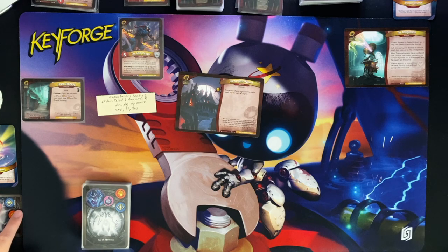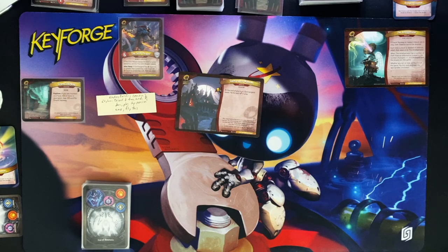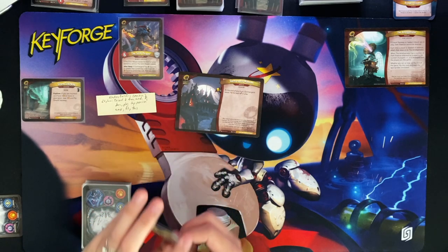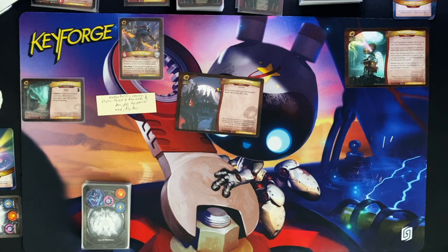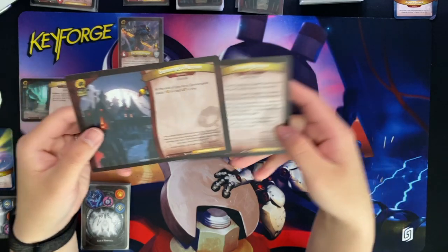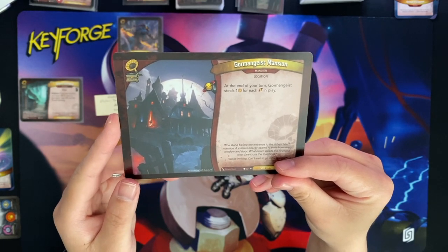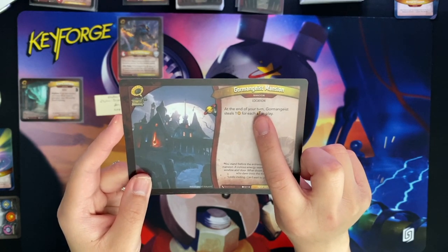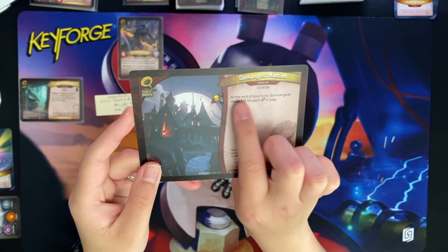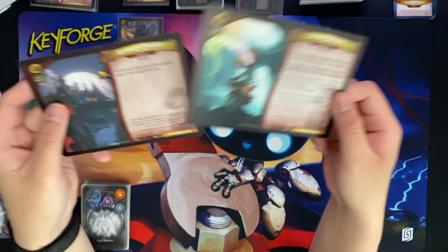I'm going to keep some cards off of the play mat. I have the token reference card here on the side, along with three essence cards which each player starts with when attempting this adventure. We have two large mansion cards - the Gormengeist Mansion card says at the end of your turn Gormengeist steals one amber for each siphon in play. Any cards with this icon will mean we steal one more.